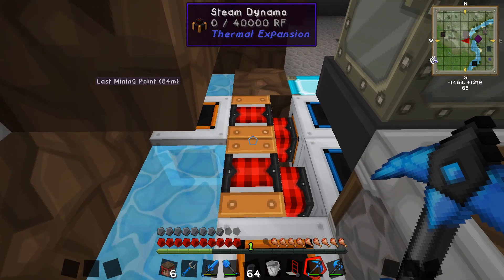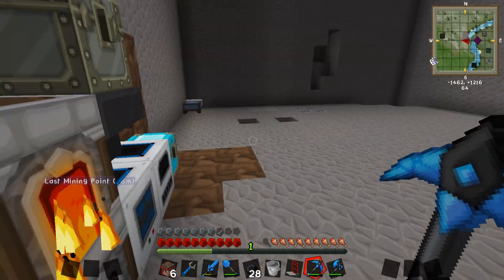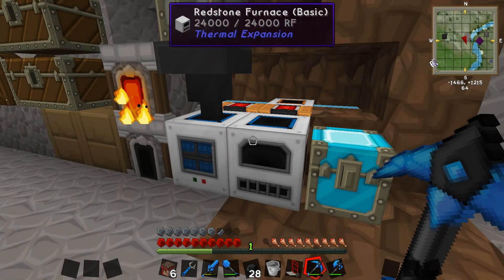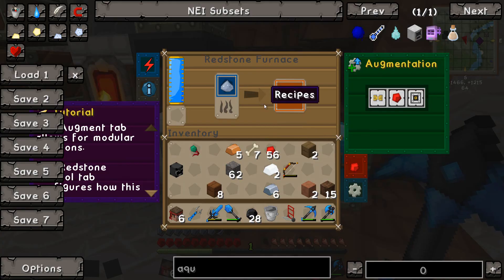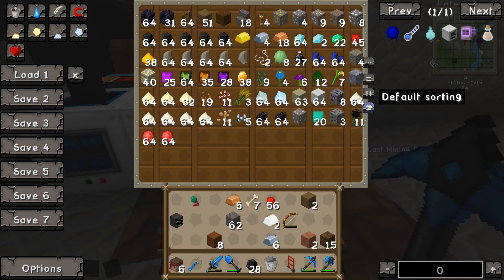Now everything should be fine. The whole system should be working, and all of our ores in here should just be slowly processing through, going into the redstone furnace. Pulverizer — there we go. And now that should go into the furnace. Yes, that should go into — yes, yes. Our ore doubling processing smelting system is in place, it's working.